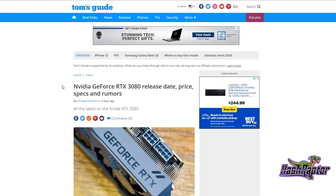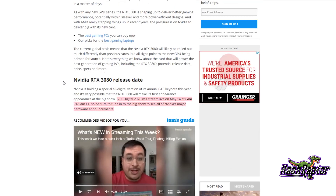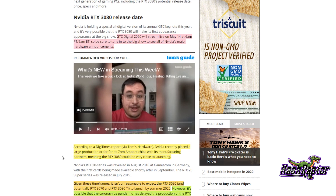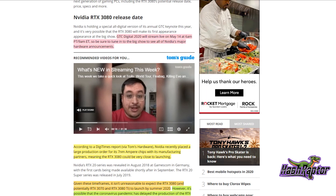This information is from Tom's Guide, pulled from a variety of sources. According to a DigiTimes report, NVIDIA recently placed a large production order for its 7-nanometer Ampere chips with manufacturing partners, meaning the RTX 3080 could be very close to launching. Given these timeframes, it isn't unreasonable to expect the RTX 3080 and potentially the 3070 and 3080 Ti to launch by summer 2020.